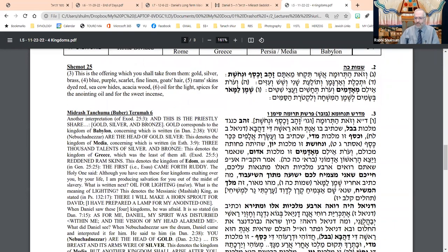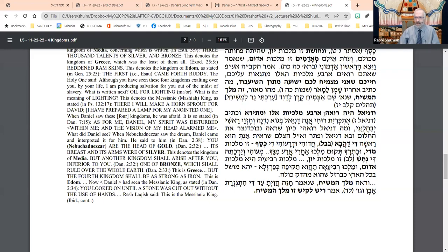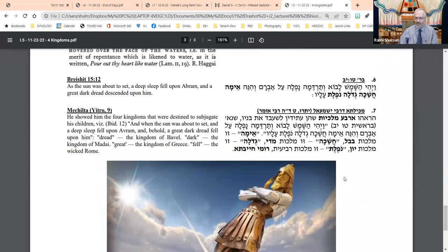We looked at a bunch of midrashim that all reflect the same idea: four Malchuyot, four kingdoms representing each of these four stages — Bavel, Paras, Yavan, and Edom; Babylon, Persia, Greece, and Rome. That kind of sweep of history is consistent with many of the midrashic descriptions you see in the Rishonim.